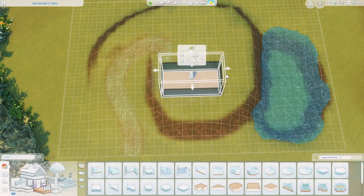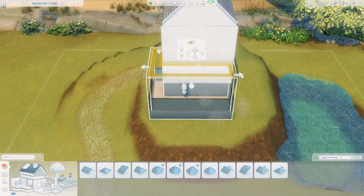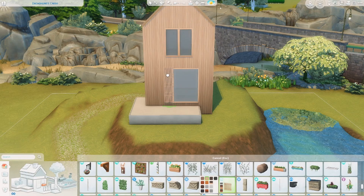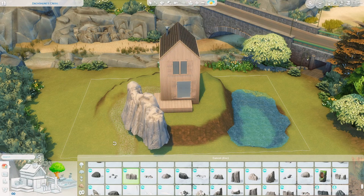Hello and welcome back to another speed build. My name is Jess and today I'm building in Brindleton Bay, but this build is meant for Mount Komorebi — and you'll see that in the final shots it's all covered with snow. It's super beautiful, and today's build is on a 30 by 20 lot, and it is a small family cabin.